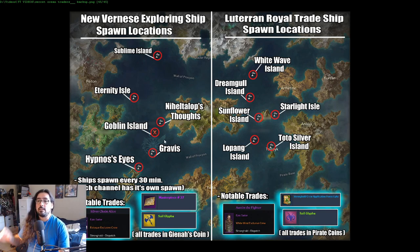What you want to do is start at channel one and look for the ship. If it's not on any of the islands you're checking, switch to the next channel — because every channel has a different ship spawn. You're basically channel-hopping to find the ship spawns.